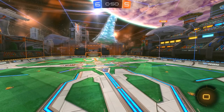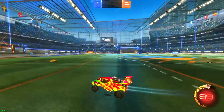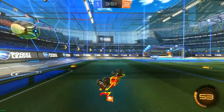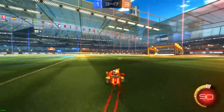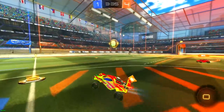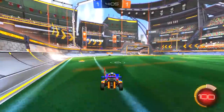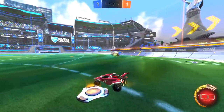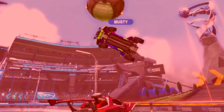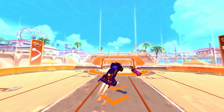Why this works so well: when you're air dribbling, the defender expects you to keep air dribbling. In a Grand Champ lobby, a skilled defender can read an air dribble pretty well and easily save a ground-to-air dribble because they can predict where the ball will go. But the good thing about them predicting where the ball goes is that you can predict where they're going to go, because you're the one who dictates where the ball goes. It works against highly skilled defenders because they think it's going to be an ordinary air dribble save.